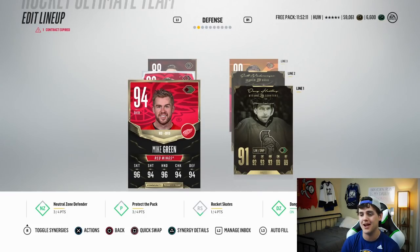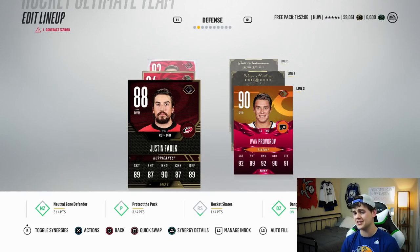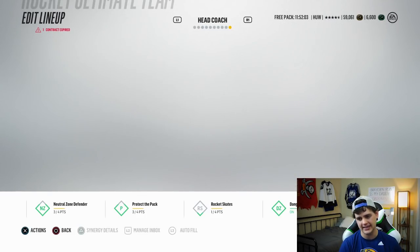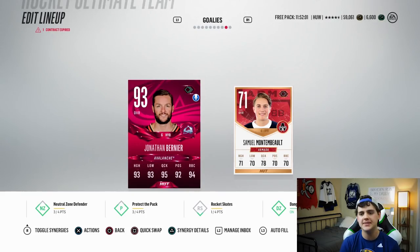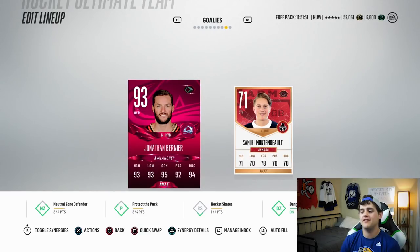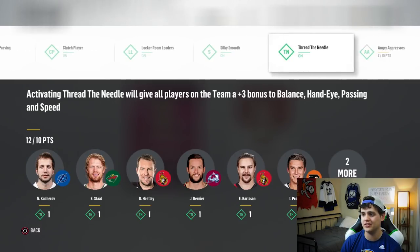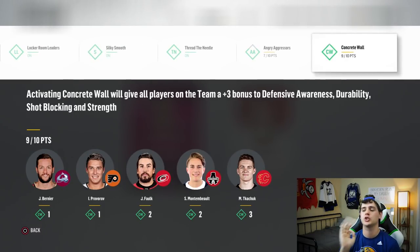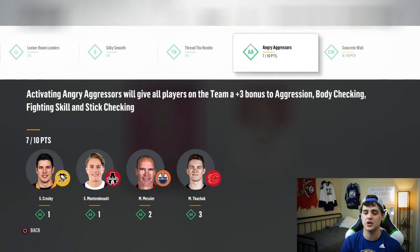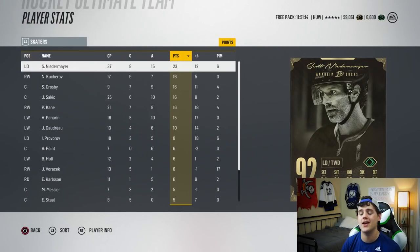Defense is looking pretty awesome — Mike Green Team of the Year, Danny Heatley, Niedermeyer and Carlson. Justin Falk at 88 is probably the weakest card we have, along with Ivan Provorov on D. Jonathan Bernier is still in net and needs a contract. Looking at the team synergies: Locker Room Leaders done, Silky Smooth done, Thread the Needle done — close to Concrete Wall and three to Angry Aggressor. If we can get another Team of the Year with a synergy booster, we'll max out team synergies.